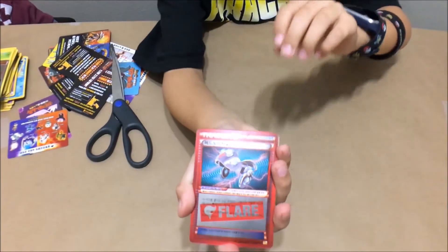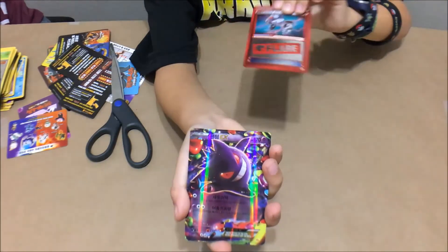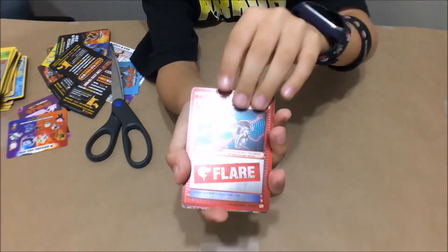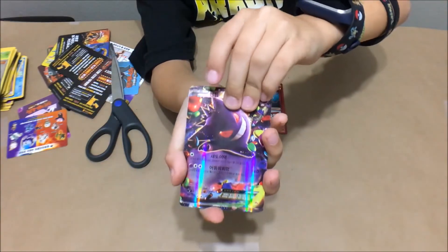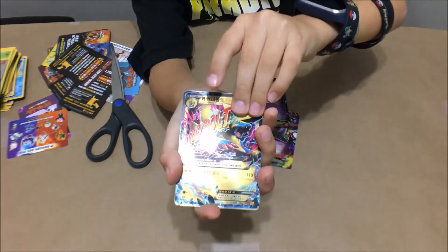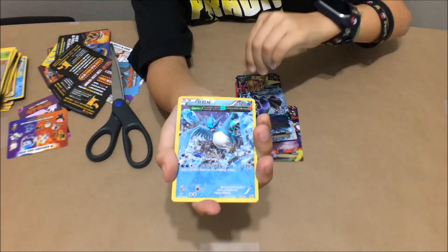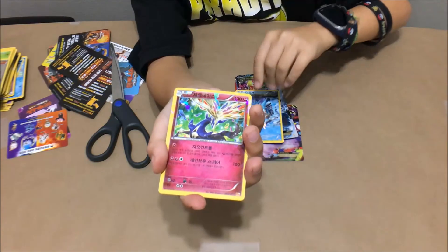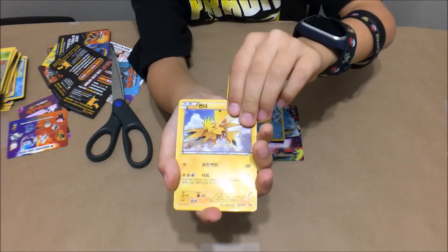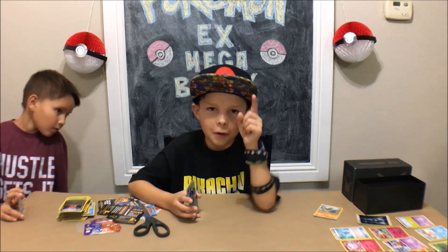I really do think I did pretty well in this unboxing. I got the Team Flare Super Rare, Gengar EX, Mewtwo EX, Mega Manectric, Cimetode, Arcuno, Xerneas — I got so many cards — Zapdos, and Evolto. That's going to be it for this unboxing. I'll see you next time. Bye.